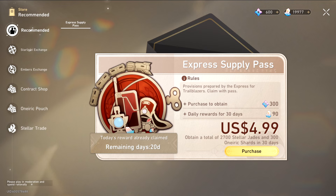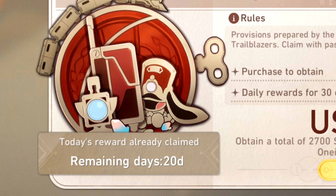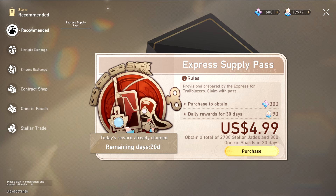This is the first thing that pops up when you click on the store, which is the Express Supply Pass — the product you're thinking about getting. As soon as you purchase it, you get 300 Banneric Shards and 90 Stutter Jades for 30 days. In total, you get 3,000 Stutter Jades if you were to convert those 300 Banneric Shards into Stutter Jades. I've managed to buy one myself, and every single time I log in I get my 90 Stutter Jades, and I'm pretty happy with it.